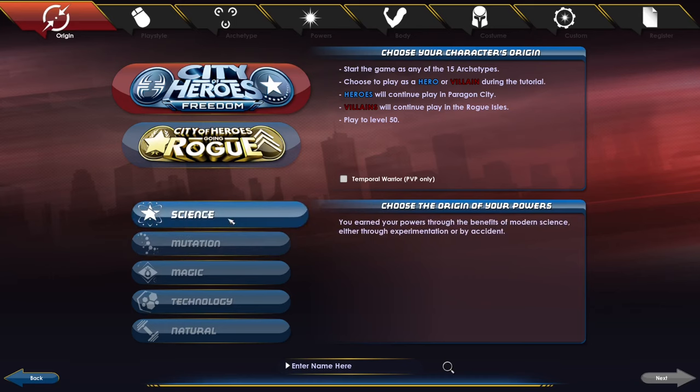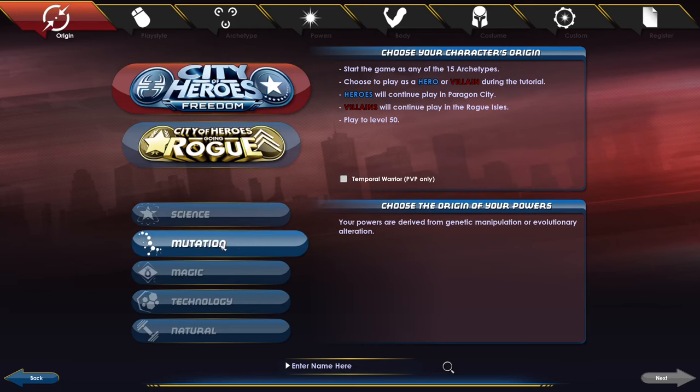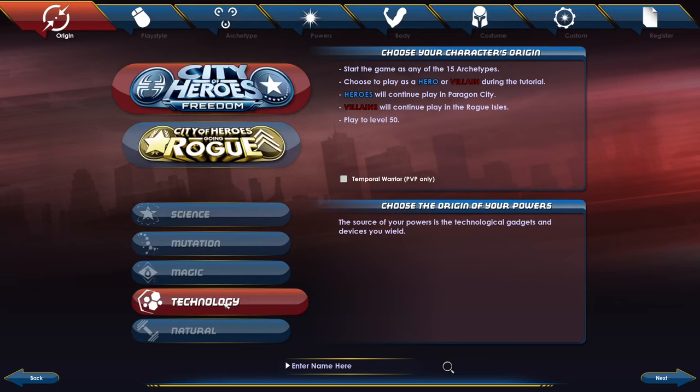The origins themselves don't make a ton of difference. Basically, if it's something that's going to match what you want for your character — whether it's mutation, magic, technology, or something God-given and born to the character — just match up something. All it does is define where you can buy enhancements later on, and it'll also steer some of the missions you go on. But ultimately, you can go on pretty much all the missions you want.